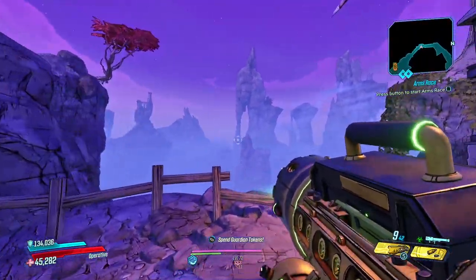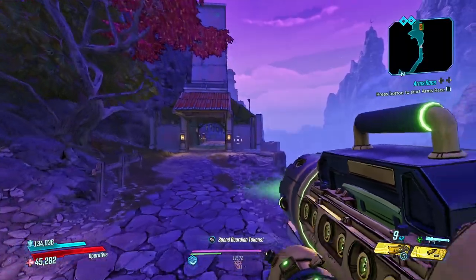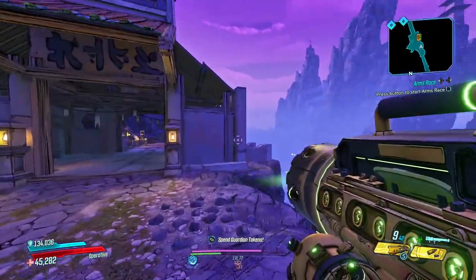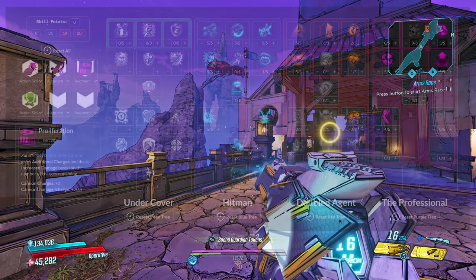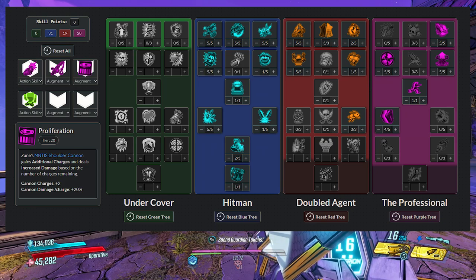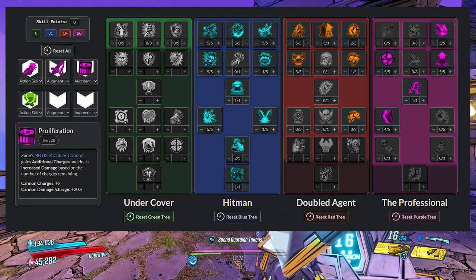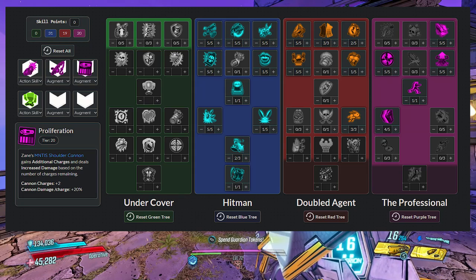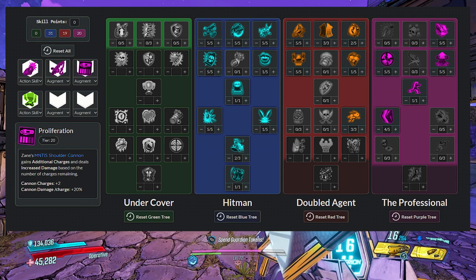Today we're taking a look at my Hivemind Zane build for endgame, level 72, M11, solo all the content. A link to the save file is in the description and you can already see the skill tree on screen if you want to copy it into your game. All of the drop sources for the gear are also in the description below if you need any help there.